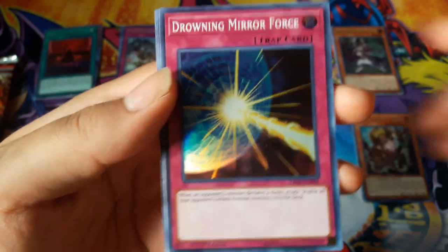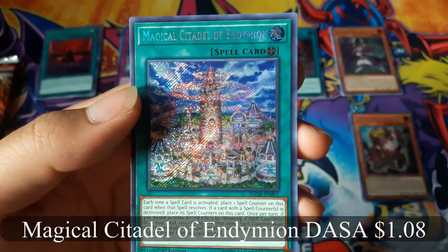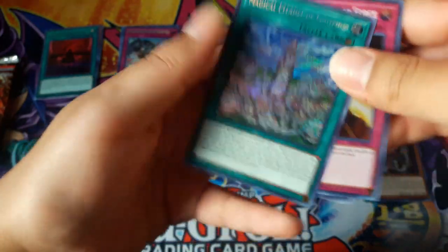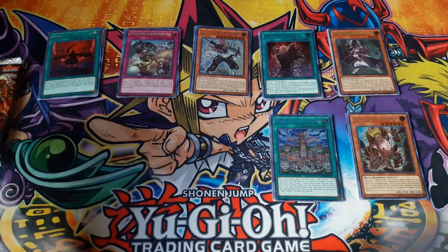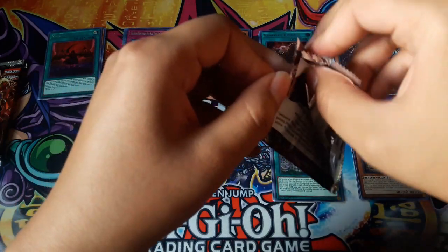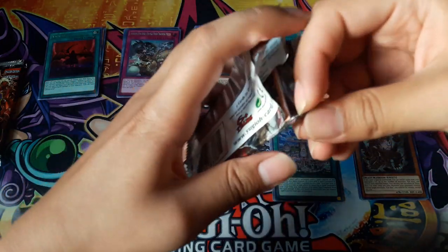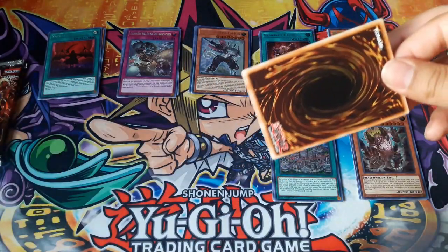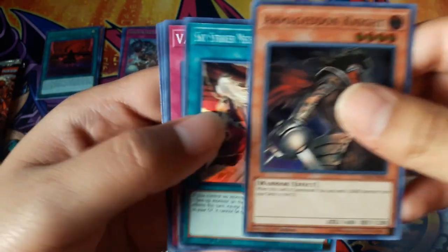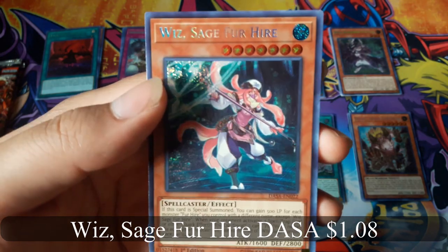Drowning Mirror Force. Magical Citadel of Eremion for a Secret Rare. Armageddon Knight. Wise Sage for Hire for a Secret Rare.